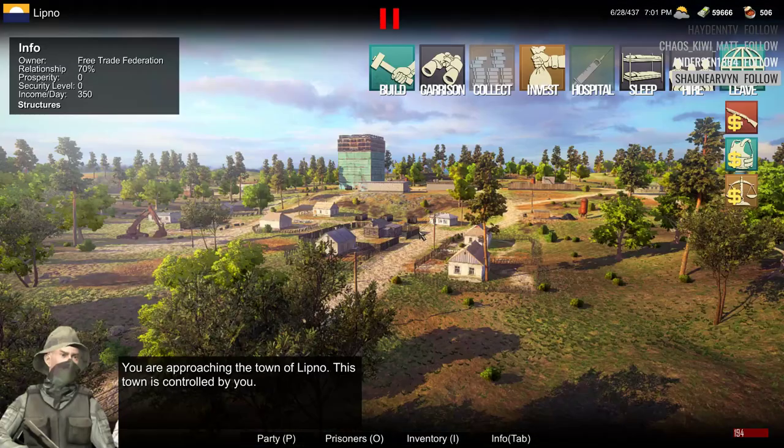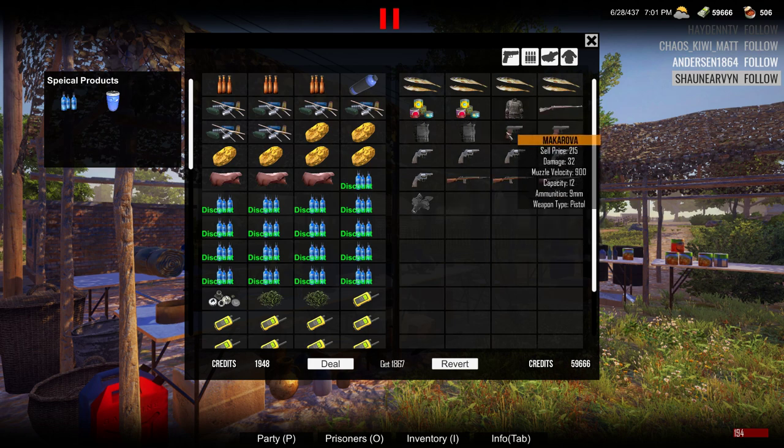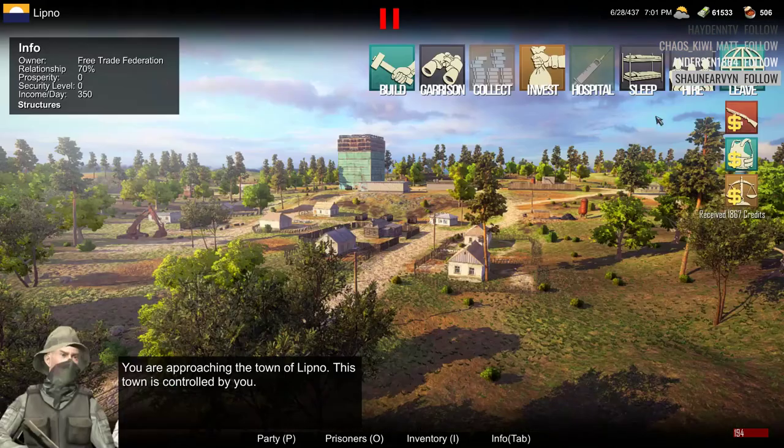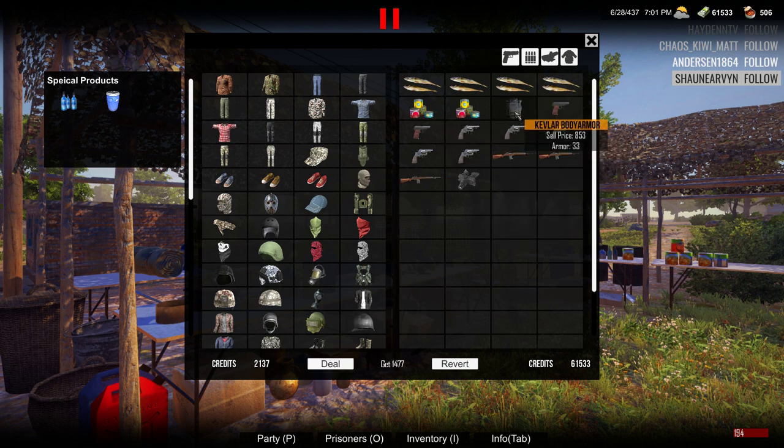Okay, let me leave that — the screen is kind of bugging me. Can't invest yet, we could start building the infrastructure up a little bit, but let's see if we can sell all the stuff first. Wow, this town is in bad shape — they don't have much money at all. I'm gonna buy some food and stuff from them too. These vests are worth $8.53 — that's beautiful.